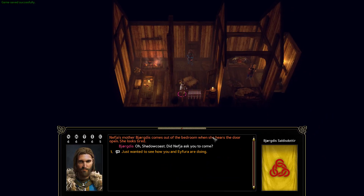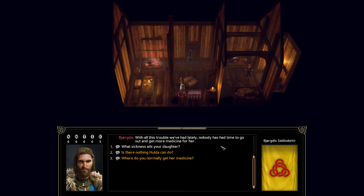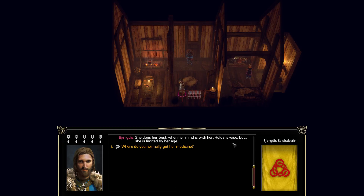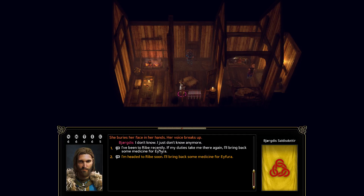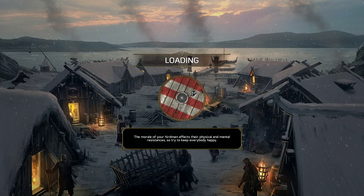Nefja's mother Borges comes out when she hears the door. Yafira is a little better today but still very sick — a terrible deep cough and constant fever. She's been bedridden for a week. Is there nothing Hulda can do? She does her best but is limited by age. The Gijin in Raib knows how to treat this disease — a concoction she made before seemed to help. We promise that if our duties take us to Raib, we'll bring back medicine.